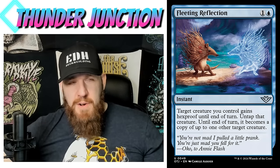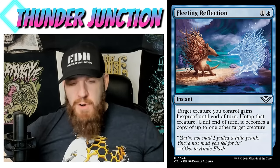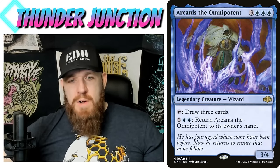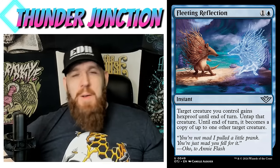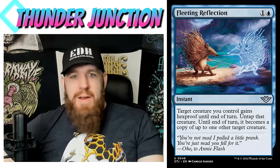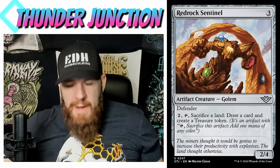Fleeting Reflection — one and a blue, instant. Target creature you control gains hexproof until end of turn, untap that creature, and until end of turn it becomes a copy of up to one other target creature. You don't have to copy anything if you don't want to — like saving an Arcanus to draw three cards without transformation. But you can turn a Wood Elves into a Blightsteel Colossus if your opponent just played one. Saving your commander, untapping it — this card is doing so much for two mana at instant speed.